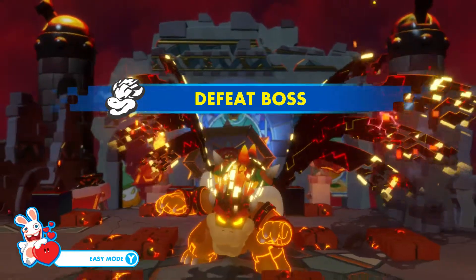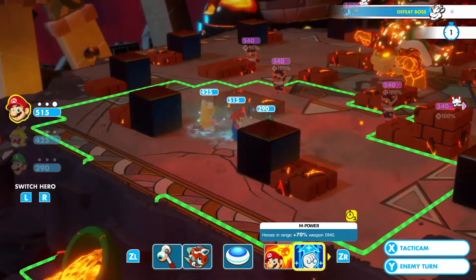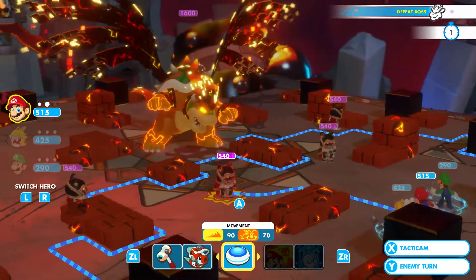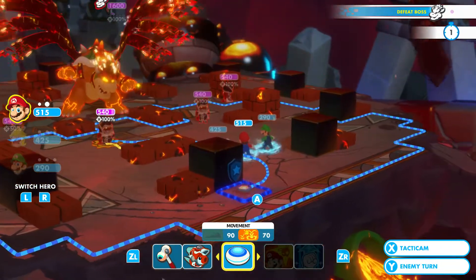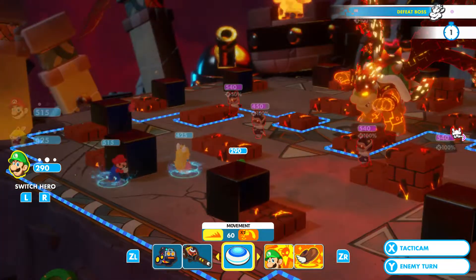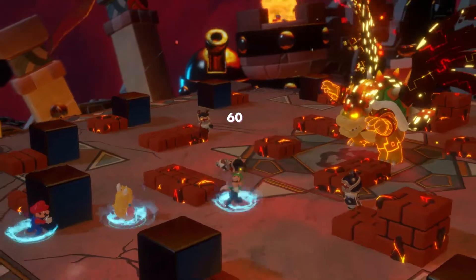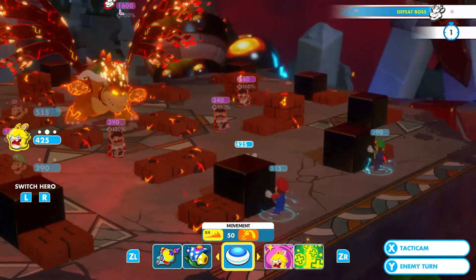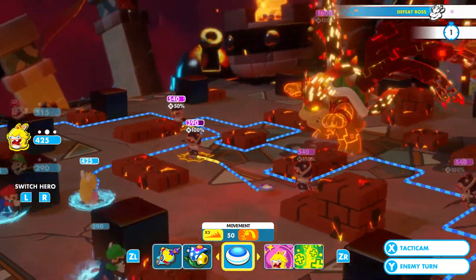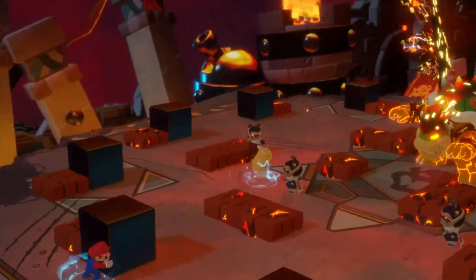Anyways, time to trash him. I'll start with Empower, then Mario tackles him, and then let's move him to here. Then if Luigi also tackles him and moves to here — so now for Rabbid Peach. Of course she can tackle four of them, so yeah, let's do it. All those, and then we'll move her — let's say to here.